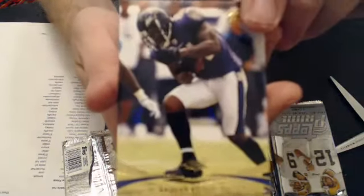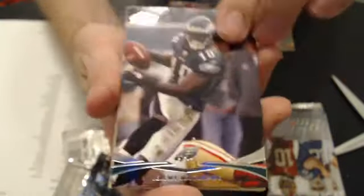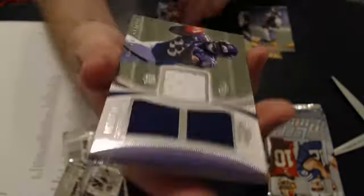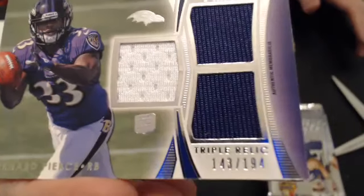We have an Anquan Bolden gold, and we have a Chris Gibbons rookie, number 350. Looking for our first hit. Starts us off with base. And we've got our first hit — it's a Triple Relic, Bernard Pierce. This one's to 194.